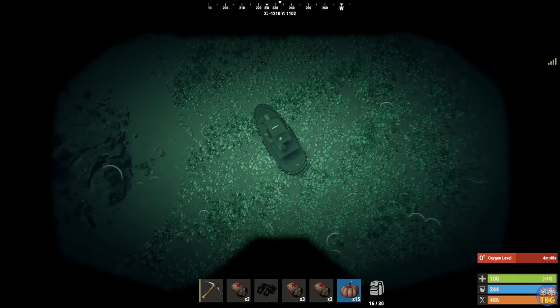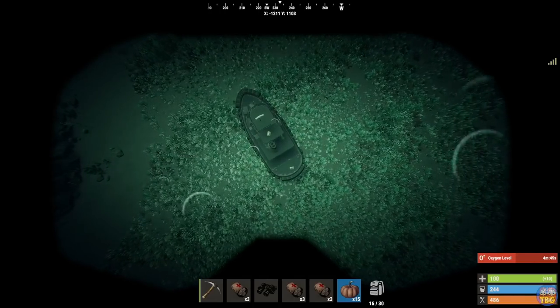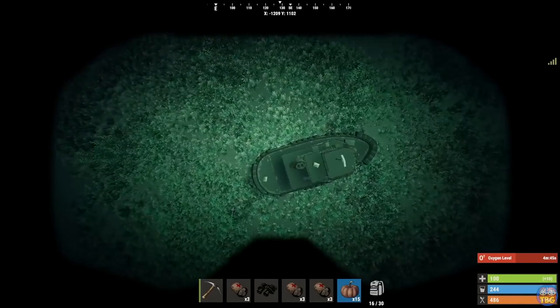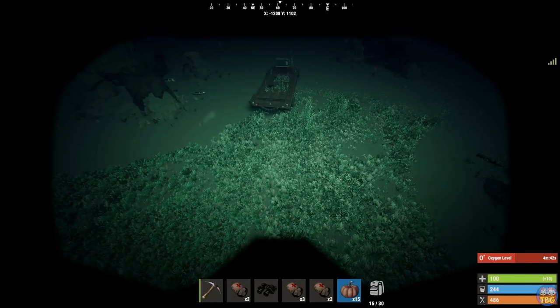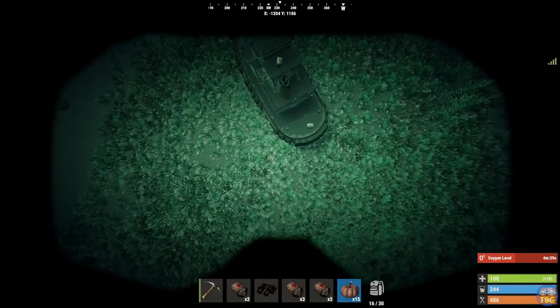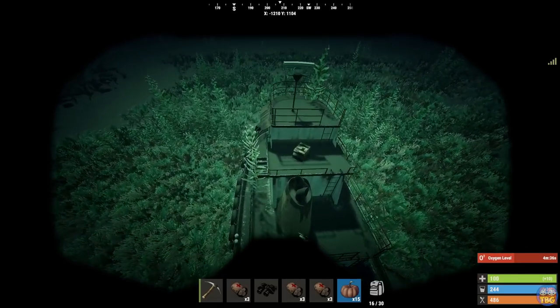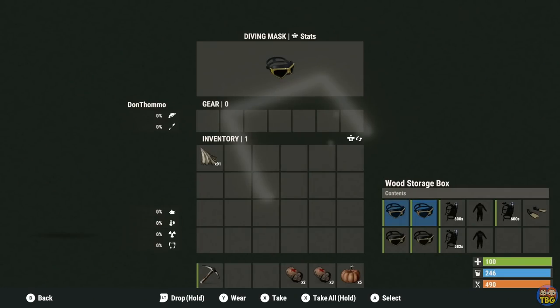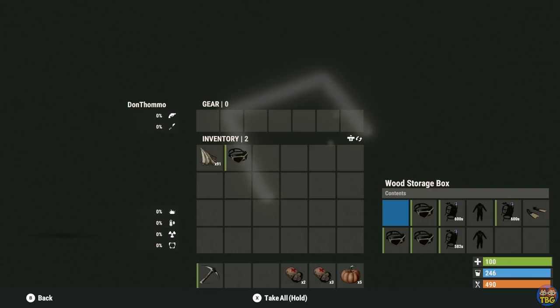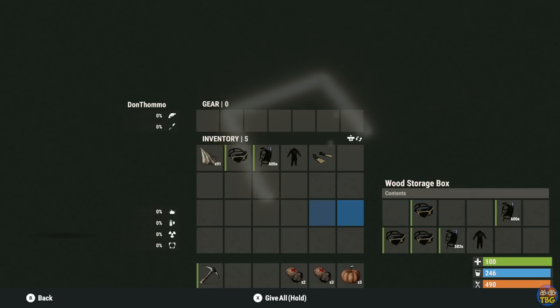The second and more interesting part of the ocean loot are the sunken crates and chests. In order to get these, you'll need to have some scuba gear, which can be found in crates and toolboxes, and if you're lucky you might find these whilst farming on top of the ocean. You really want the full scuba set of goggles, tank, wetsuit, and flippers, as this will allow you to breathe underwater, see the chests clearly, swim faster, and not die of hypothermia — though you can just heal up from any cold damage you take.